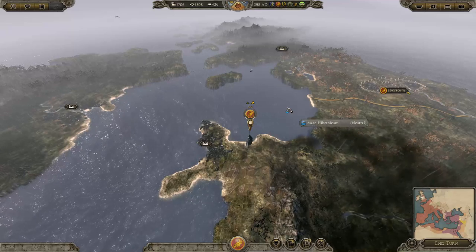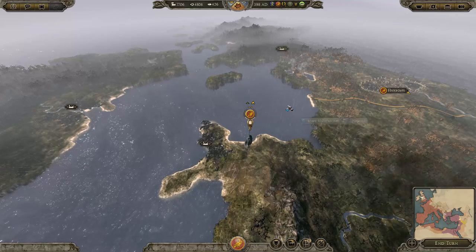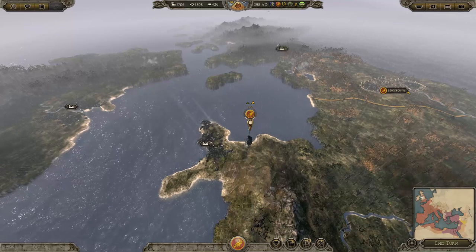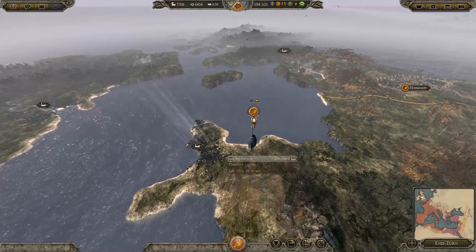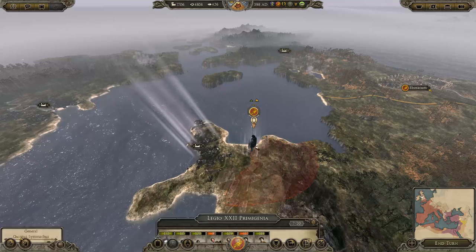Legend of Total War here with part 30 of my This Is Total War, Attila, Western Roman Empire Let's Play campaign. Previously, we destroyed the faction of Britain that had set themselves here at Segadonum, I think it was called, and just razed it.